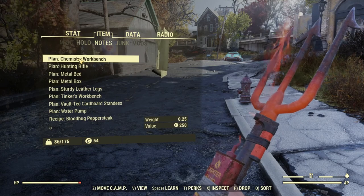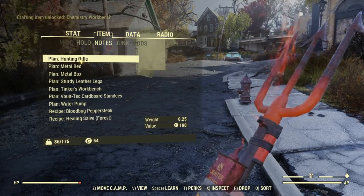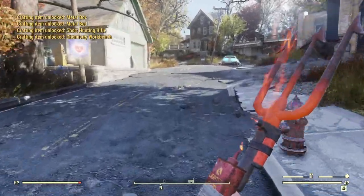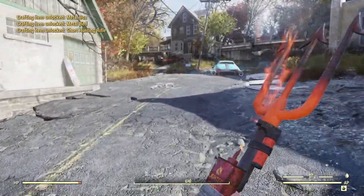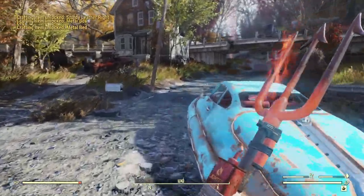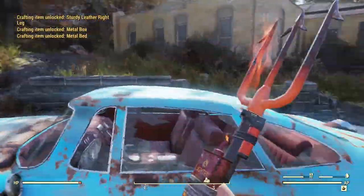If you can't use it, you can drop it, sell it, or trade it — I recommend selling if it's good. I'm going to learn all of these now. I can craft the short hunting rifle, I got the plan for that, which is really good. Short hunting rifles are some of the best weapons in the game right now.